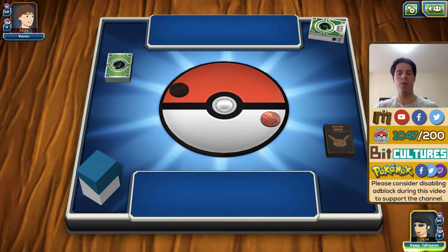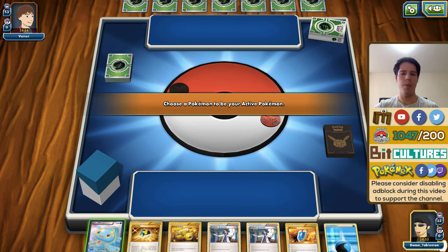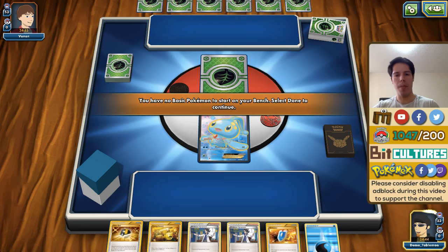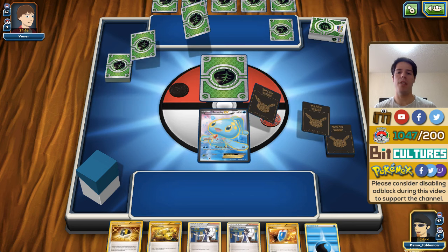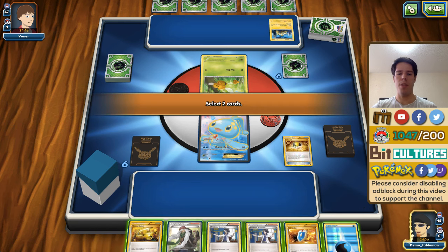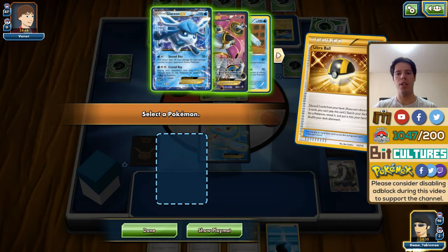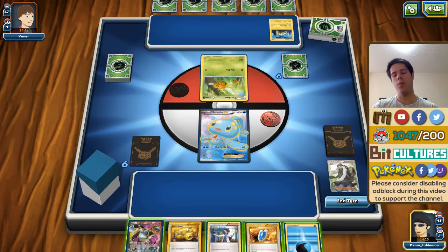I'm not opposed to using any card that allows me to win, but water Pokémon have always had a place in the metagame. From Steam Siege I'm actually really excited to take a look at Volcanion EX and try it out — maybe not for Worlds, it doesn't seem that good for Worlds — but potentially for after Worlds.